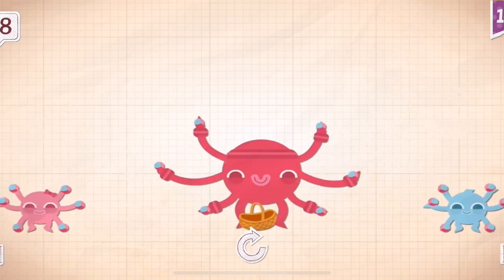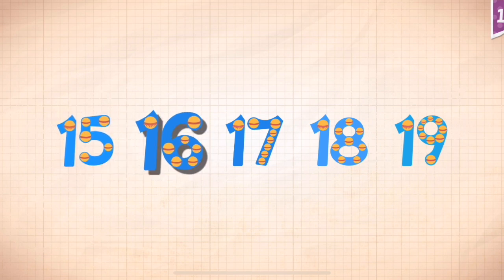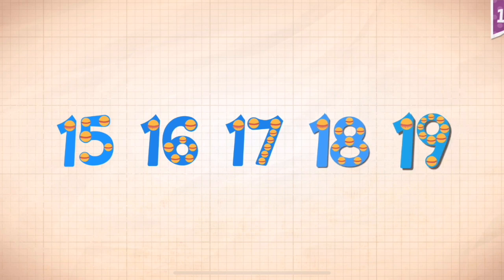Sunny and her two kids can juggle 18 balls together. Count by 1's starting at 15. 15, 16, 17, 18, 19.